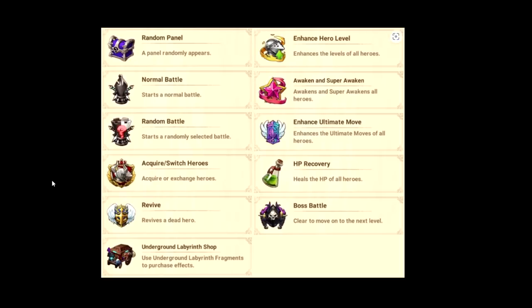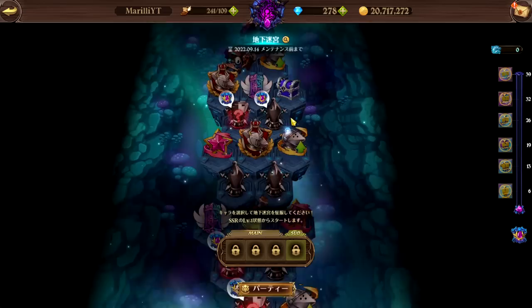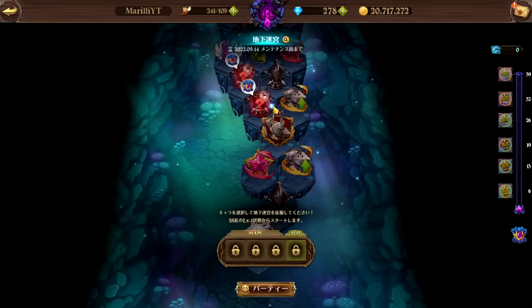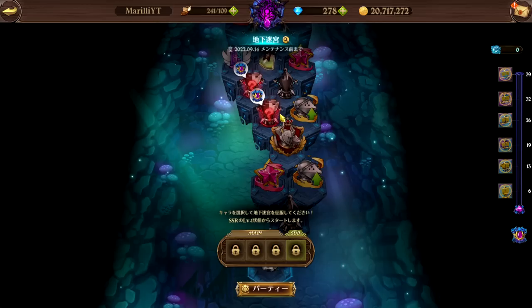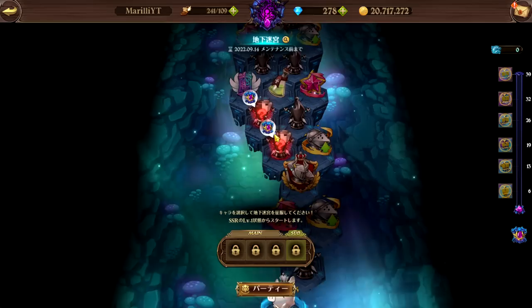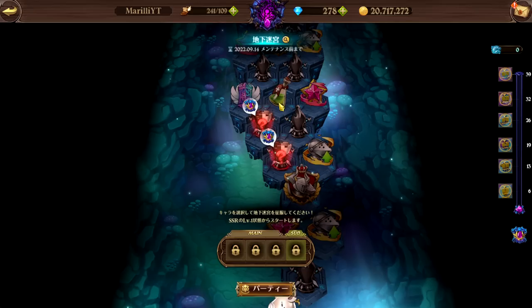A lot of people ask what to look for when going through the Labyrinth. You always want to look at the paths you could take as you progress, because it all depends on your characters. You might have characters fall or feel under-leveled. Progress as best as you can, especially when you unlock good passives. Always focus on the passives - they allow you to get certain bonuses that really boost your team.